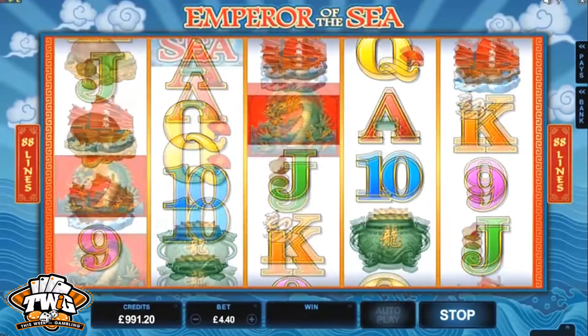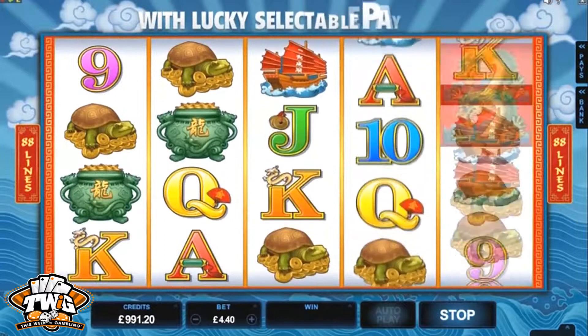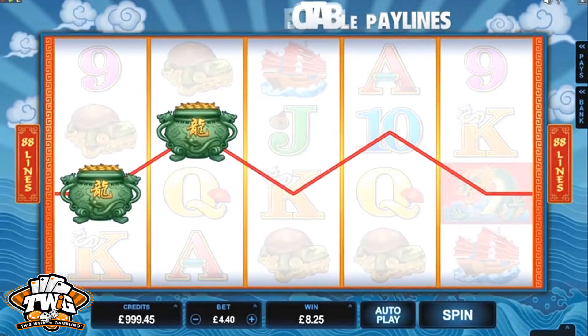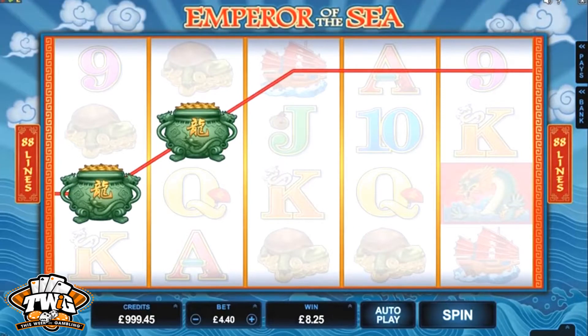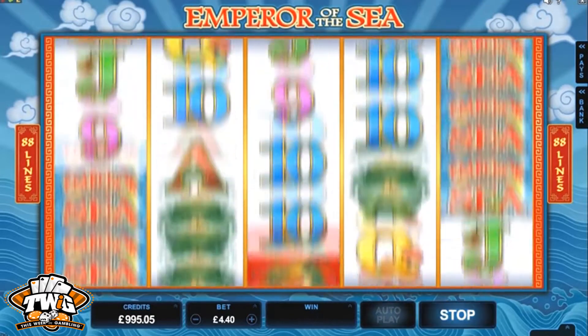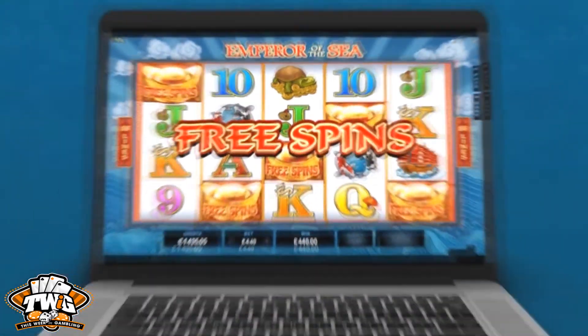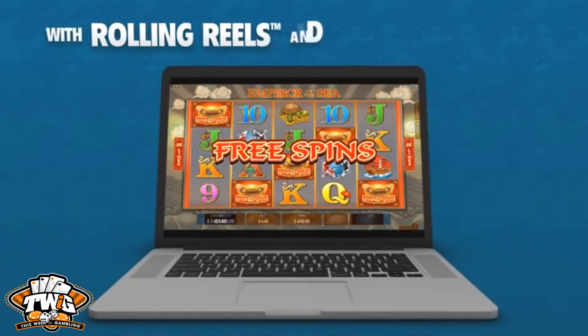This game is based on ancient Chinese sea voyages and it comes with 5 reels and 88 paylines. It features scatters and wild symbols and free spins with rolling reels and growing wilds. Emperor of the Sea can also be played on mobile devices.